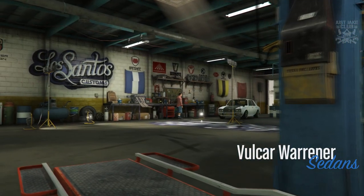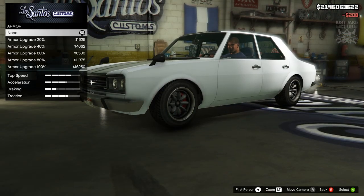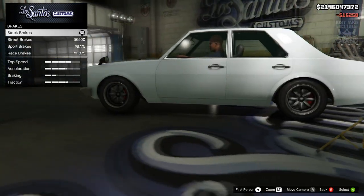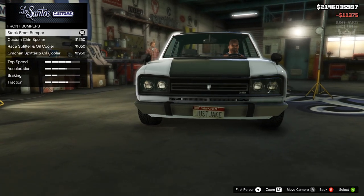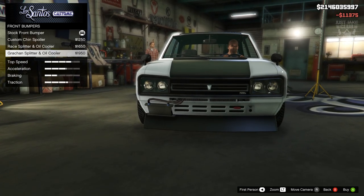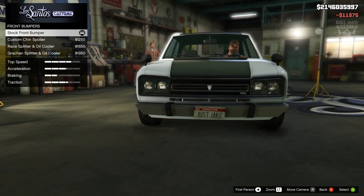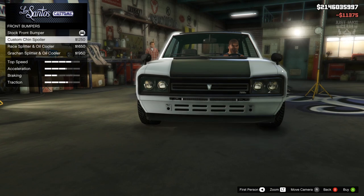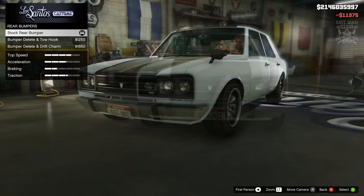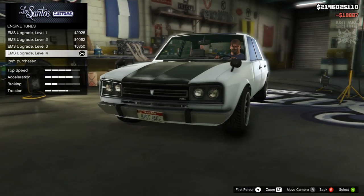As you pull into LS Customs you'll see the Volca Warriner is in the sedans category. We're going to start the build with 100% body armor. Go to the brakes and get the race brakes. For the front bumper we're not going to change it — we're keeping the stock bumper for the front and also for the rear. Then we go to the engine and get the level 4 engine upgrade.